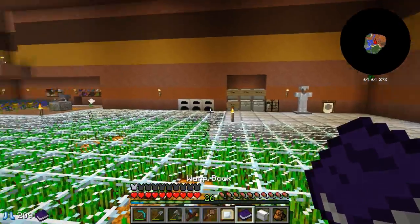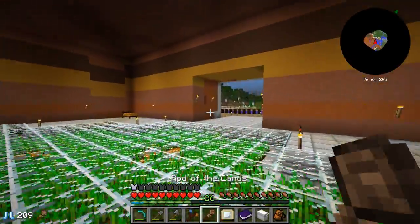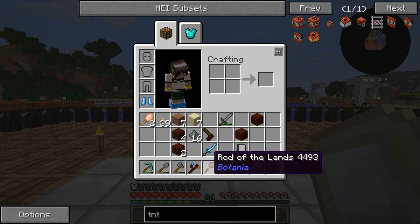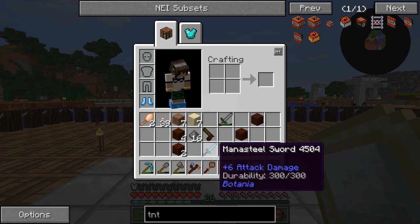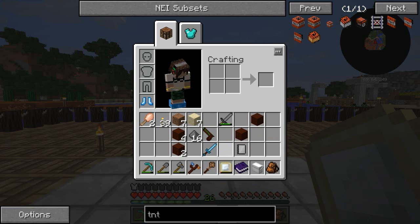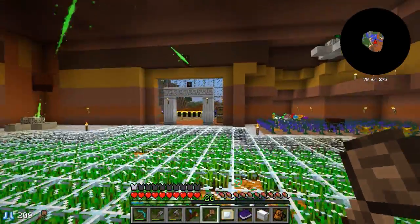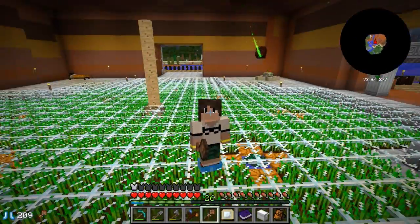All right guys, that's going to be that for this episode. We've been checking out some cool things we can do with our mana - transporting mana with our mana tablet, making ourselves a mana blaster as a portable mana spreader, crafting the rod of the lands for placing dirt, and starting to look at mana steel swords and boots which take mana from our mana tablet as their source of durability. I'm going to make a full set of mana steel armor as my choice until we can get to terra steel. See you soon for another episode - have yourself a great day, goodbye!